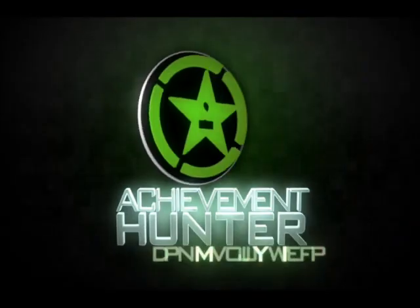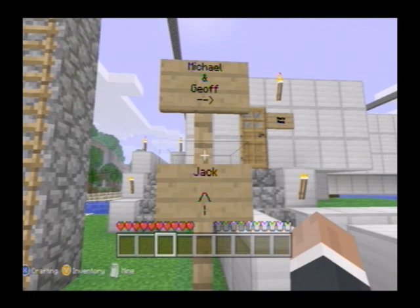Hey, Spartan Jason here with AchievementHunter.com and this is Maze Race. What this basically is is a giant maze with traps and hidden doors that supports up to four players who attempt to locate the Tower of Pimps, collect it, and erect it in a designated area. There are four rooms that each have walkways leading to them and directions so no one gets lost.